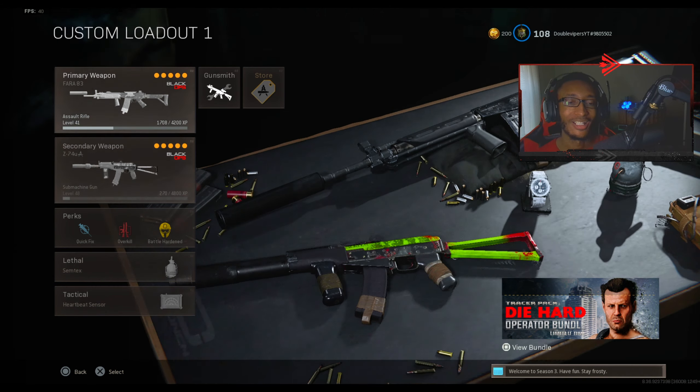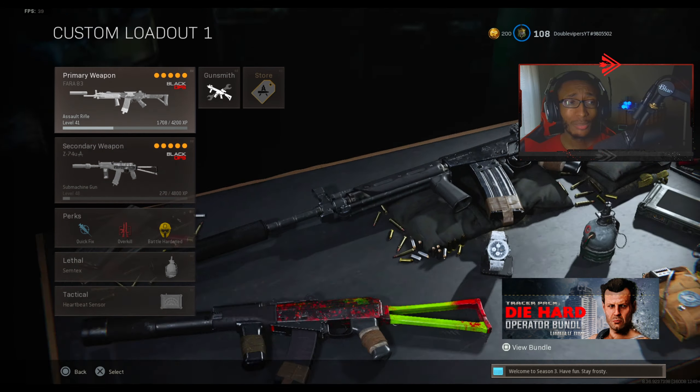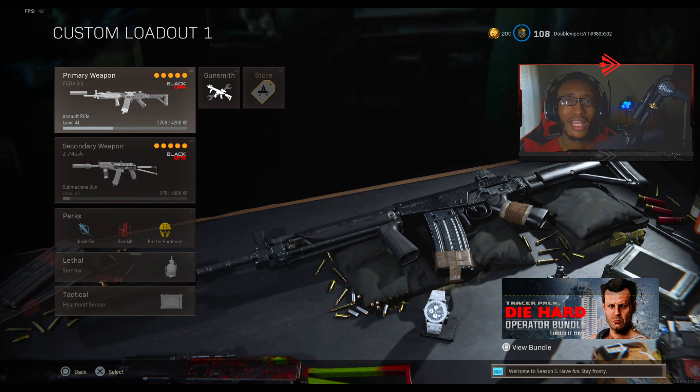It's the FARA 83. This weapon actually caught a buff — the recoil pattern got adjusted and the hit spread got decreased. The only problem I had with this gun was at range, like super super long range. Now since it got buffed, far away I get the laser kids across the map.